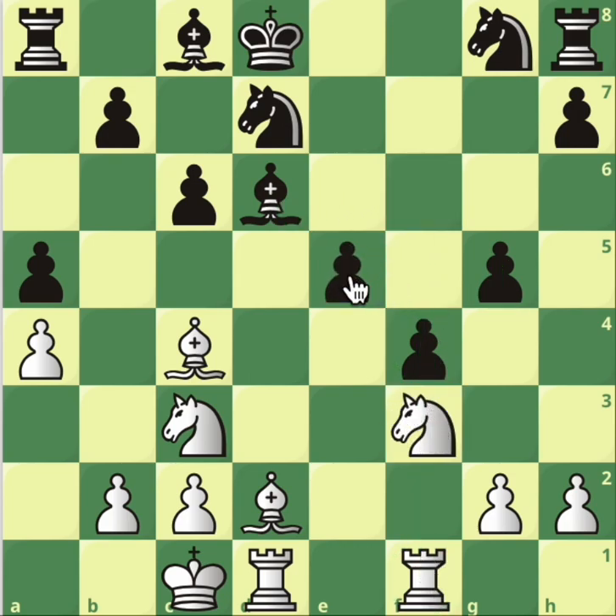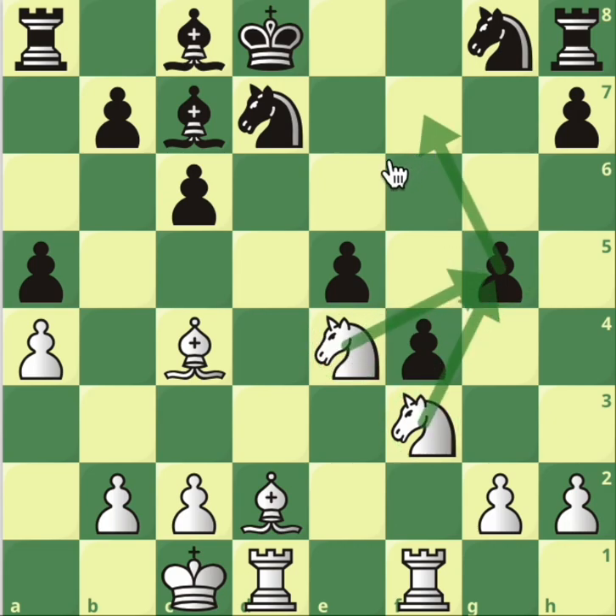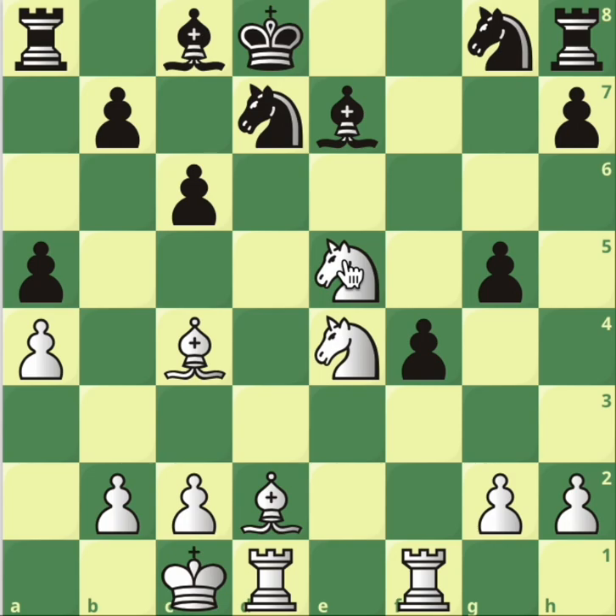After pawn takes in e5, knight to e4, attacking the bishop. Bishop e7. Now we recapture in e5, because bishop c7 wouldn't really help — we also have an attack on g5, plus an attack on f7 with a threat of a fork. Bishop to e7 is the most solid. Knight takes in e5, and we're completely winning here. We've got a threat of knight f7.